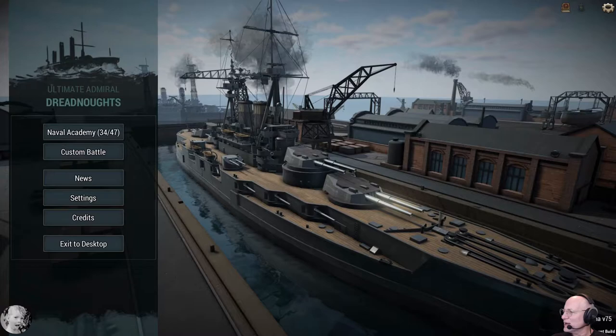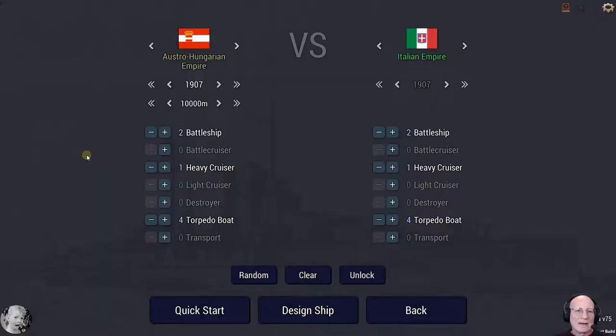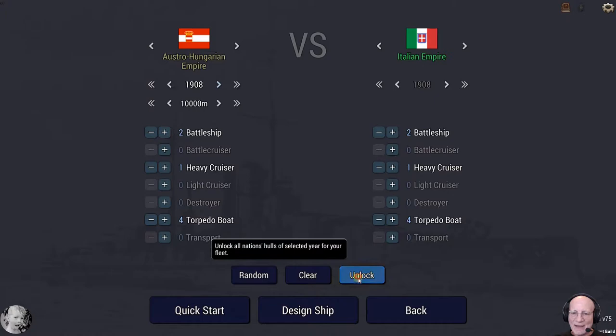We're going to give that a shot. Looking at it, it looks like she was commissioned from 1908 to 1918. We're going to start off the battle at about 10,000 meters. We're going to take a couple of battleships, a heavy cruiser, and some torpedo boats — which are really dangerous little beggars — and go up against an equivalent force of Italians.